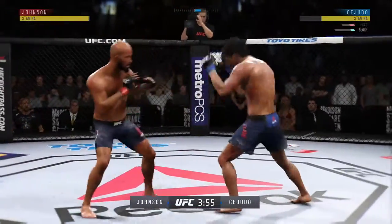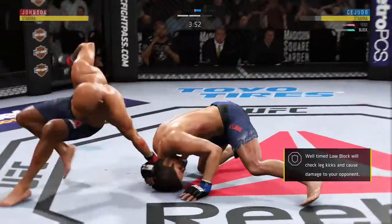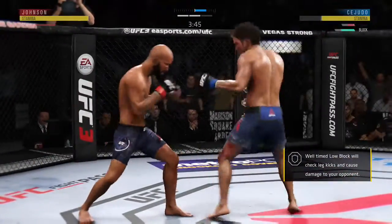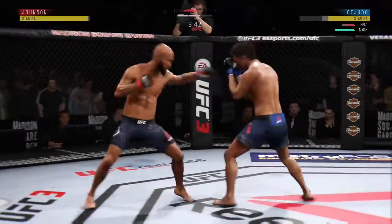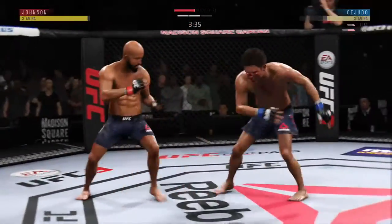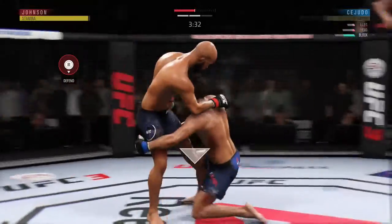There's a kick now to the body — that one blocked by Cejudo. It's like he's cheating, like he's got rocks in his gloves. Not only is he slow — big left hand — he's got him hurt here. Big shot, and now he lands a combination.